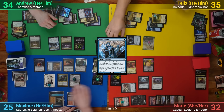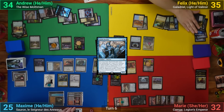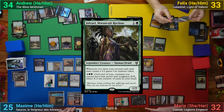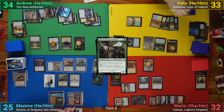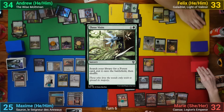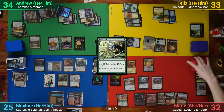Felix draws, mills two, and takes two — losing both rad counters. He then casts Jorael and as she comes in scrys two from Galadriel's ability and draws a card. Felix makes a Cat token from Jorael, casts Three Visits, and passes. Marie draws, mills two but only hits one non-land card, losing one life and one rad counter.